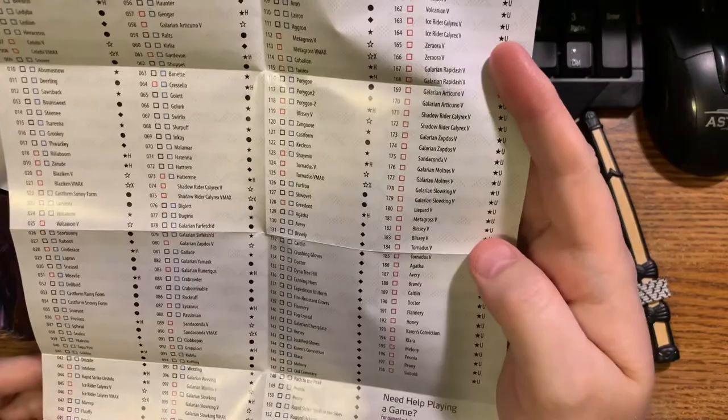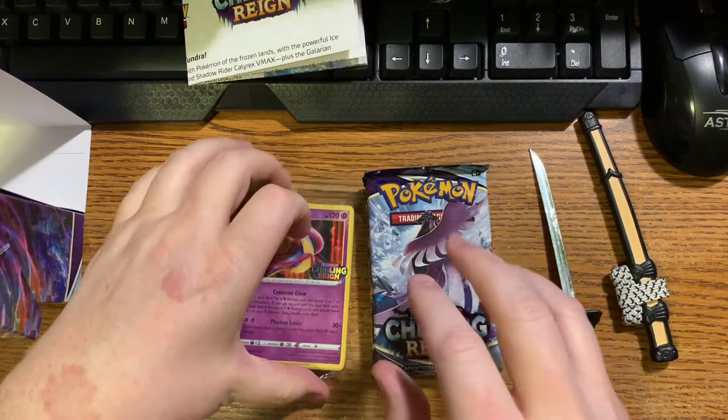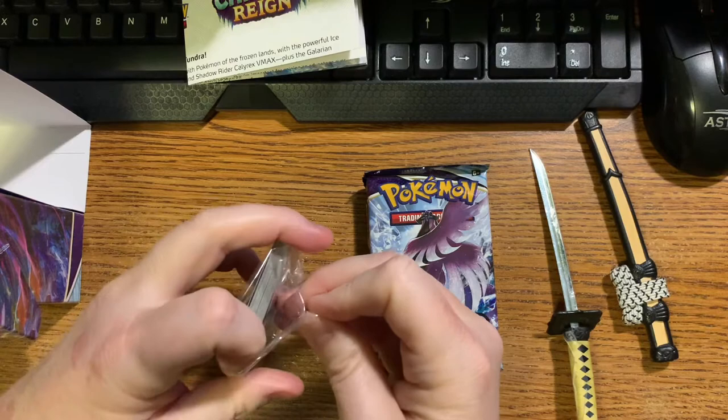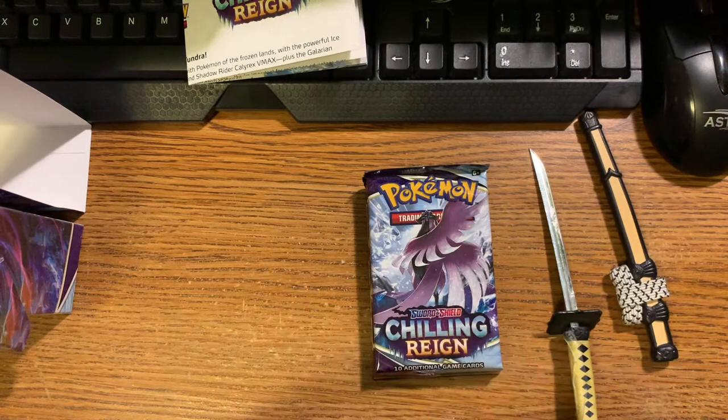That's something really cool to have, like if you're trying to collect the whole set you can see what you're missing. I'm going to open this - they call this a seed pack or evolution pack. I'll show you the back of the code card, but I'm not going to show you the front, because that's got the numbers to give you a copy of this in the game, and I want the copy since I play the game.